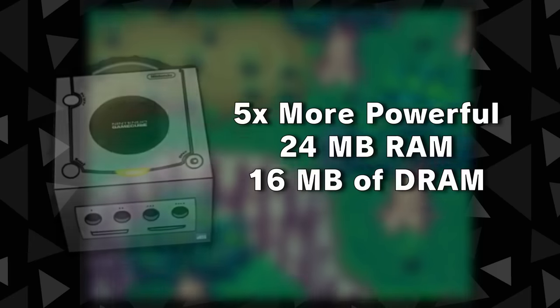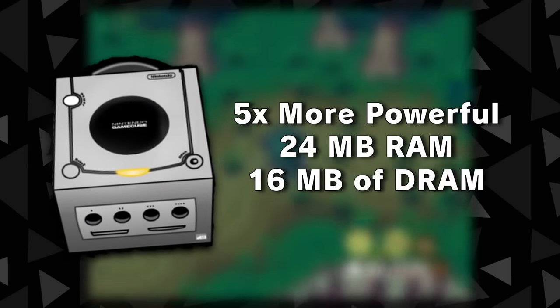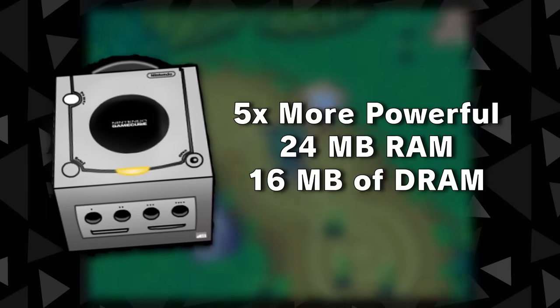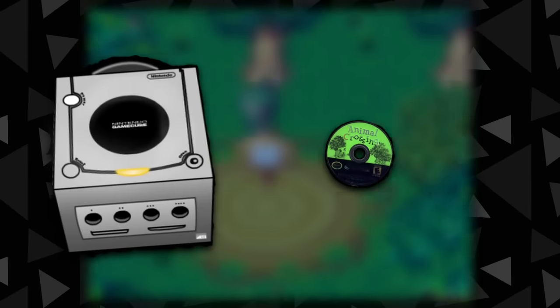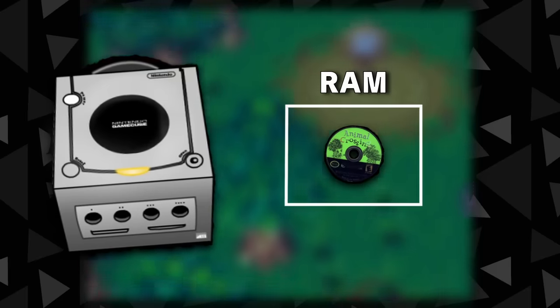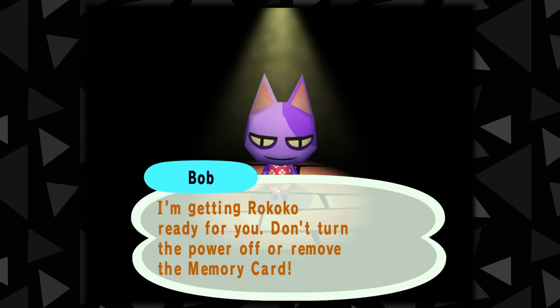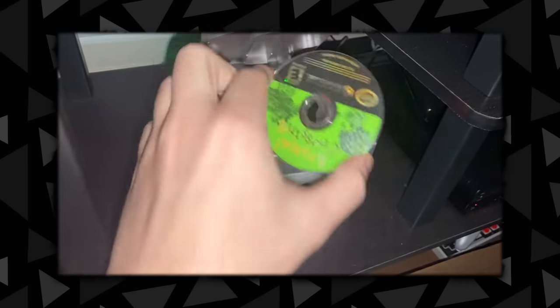The GameCube has about five times the processing power of the Nintendo 64, with significantly more memory, making it a console that is pretty overqualified to run this game. In fact, nearly all of the contents on Animal Crossing's disc fit inside the GameCube's random access memory, or RAM. This means that the disc is only required for booting into your town, and you can actually take the disc out of the console mid-play without consequence.